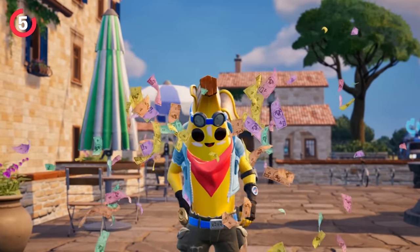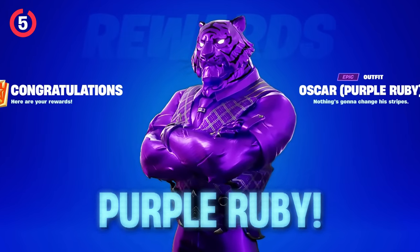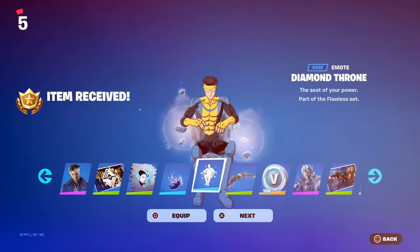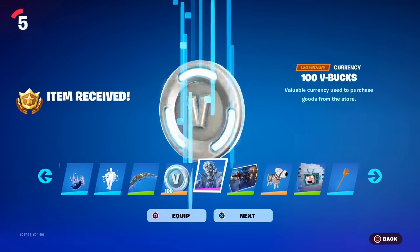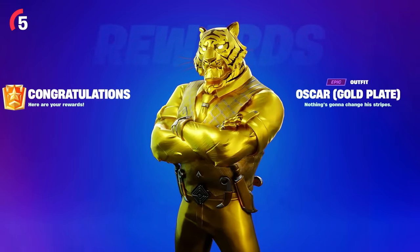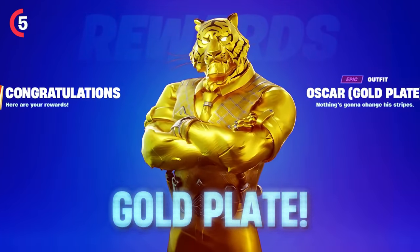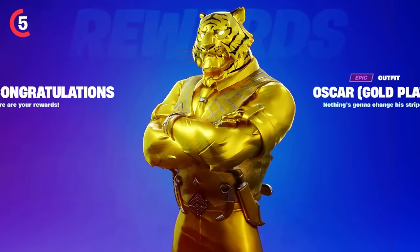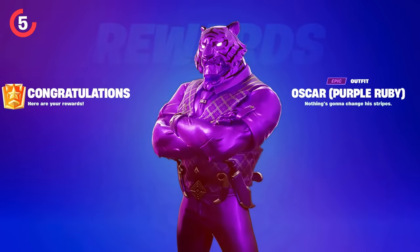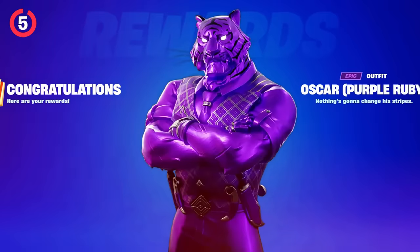For the second tier of super styles, there's a purple ruby-like color which also looks pretty cool. The final page features a gold plate edit style unlockable at a high enough level. You'll be able to get all of these styles by leveling up to level 200, so make sure you're grinding out this season.